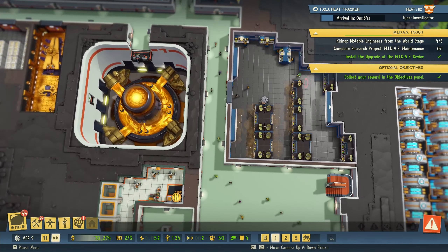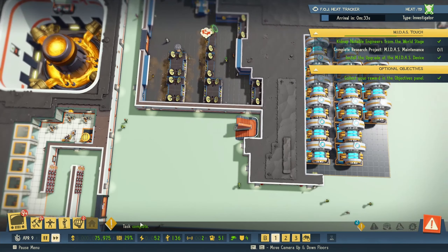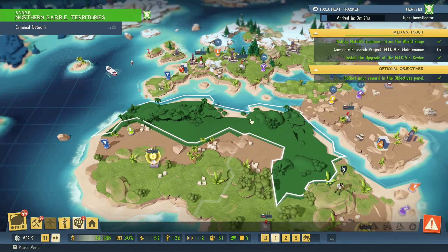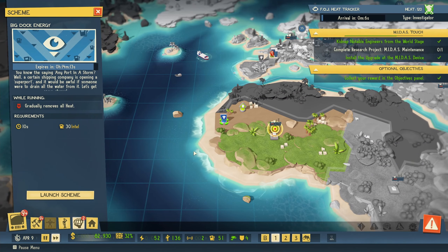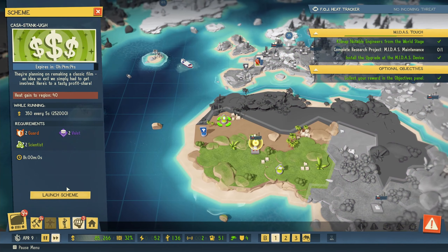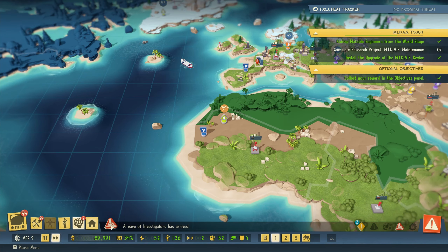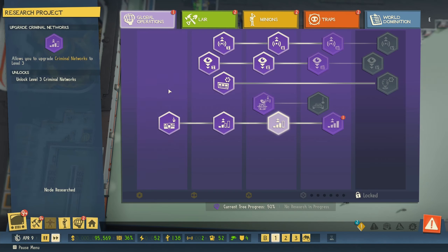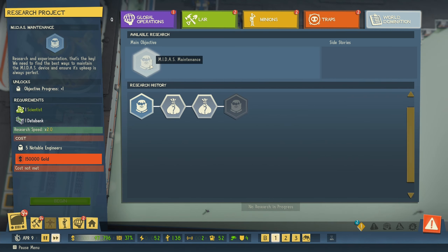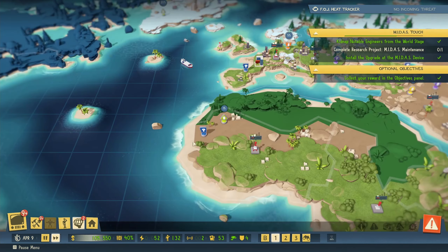I think everything is happening. We are getting there. As soon as we get this Notable Engineer, we will be able to — Notable Engineer is done. We can now run... maybe this one so we get some more money. Our money is not so good at the moment, but it's enough. We got a wave of investigators as well. Let's take a look at more research — Midas Maintenance. We need 150,000 gold. I'm glad I've done all these new schemes in here.